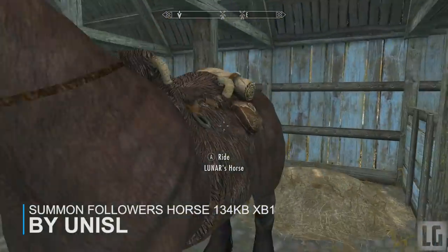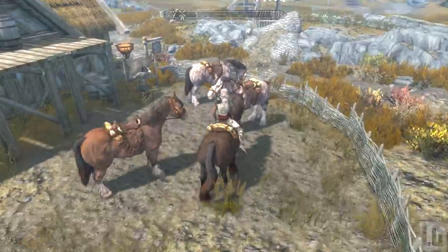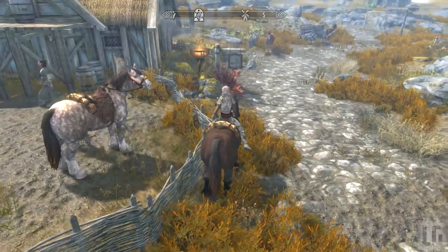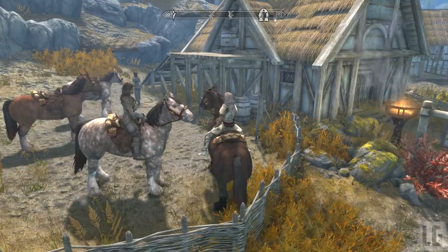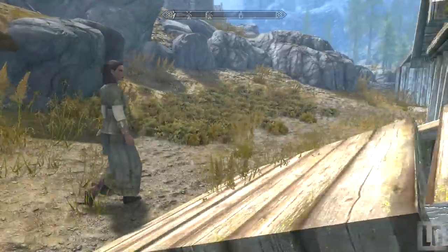Summonable Follower Horses — this is not about a horse companion, it's actually a mod allowing you to summon a horse for your companion. This mod will make it so any follower you have will ride the horses that you conjure with this mod. If you already have any other mods that alter similar things, then this mod will still work with it. A horsekeeper at Whiterun Stables has been added and she sells some reins and a spell tome called Summon Horse — buy any of the spell tomes and horse reins that you want to.